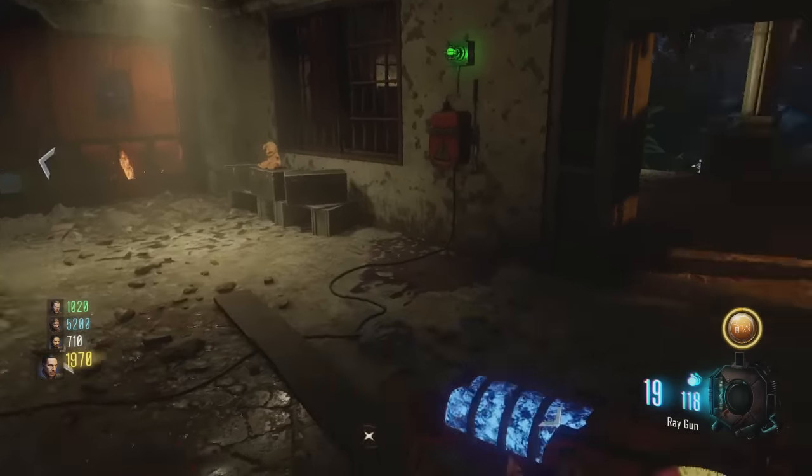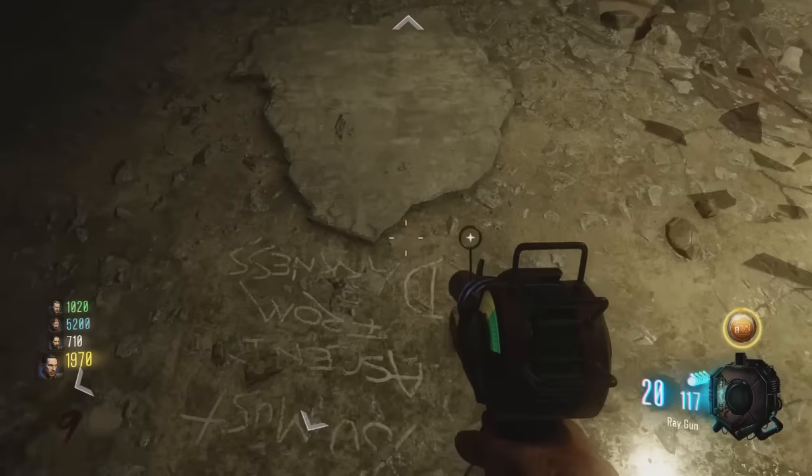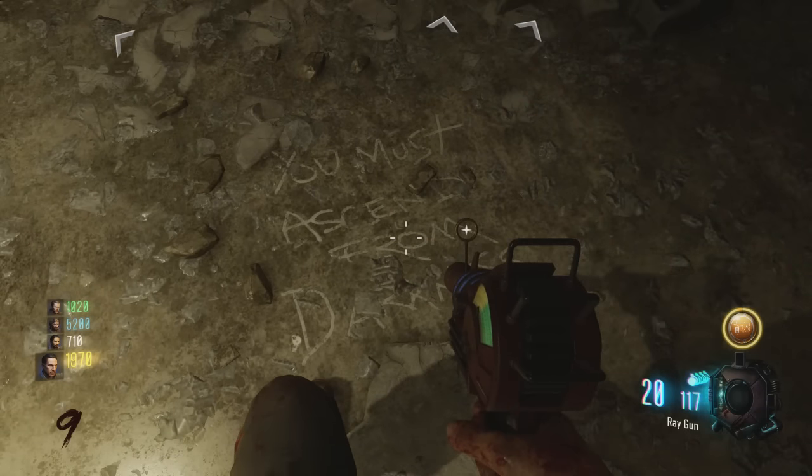Once we've got that, we go to Virak. At the crap location there will be some writing on the ground saying 'You must ascend from the darkness.' We grab that.